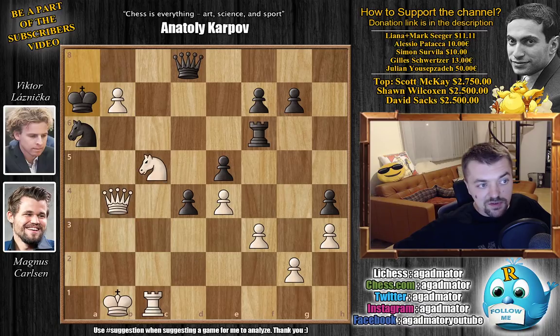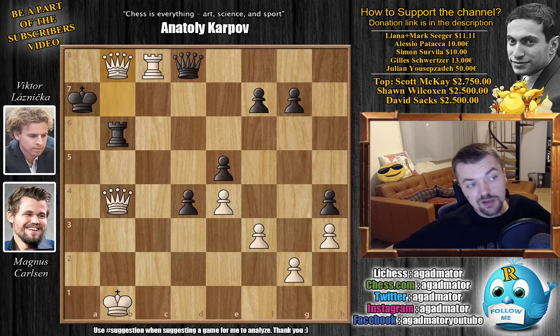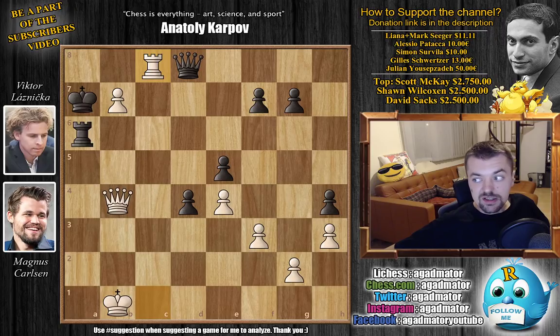After this King to a7, Knight captures on a6 — Laznicka trusted Carlsen and probably didn't check this deeply. He thought that Rook to c8 was just the same, so he captured the Knight. But here Magnus just played Rook to c8, and it was in this position that Viktor Laznicka resigned the game. Now there really isn't anything to do — you're out of moves. Next move b8 Queen will be made. You can only play Rook to b6, but now b8 Queen comes with check, and after you capture it, just Queen captures. You capture the pawn and you are up a Queen and the Rook. Really awesome stuff. After Rook c8, Laznicka resigns.